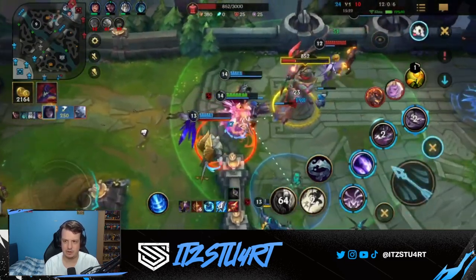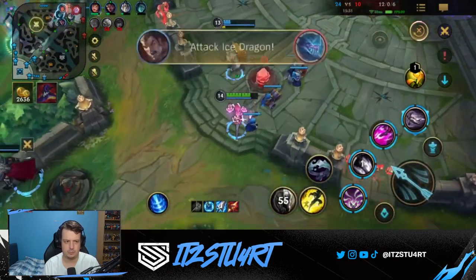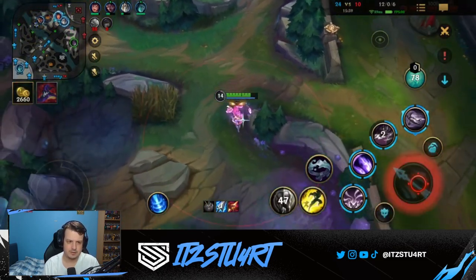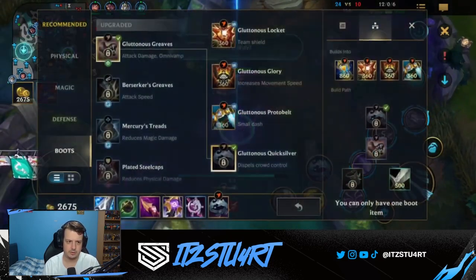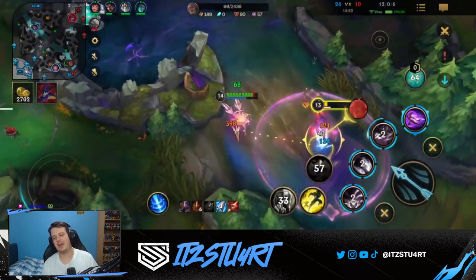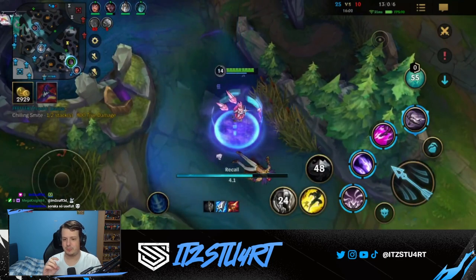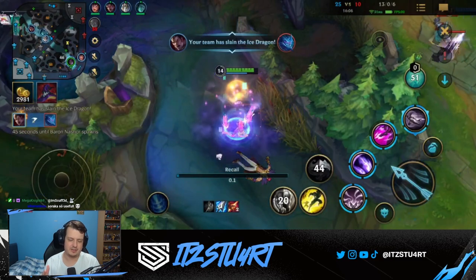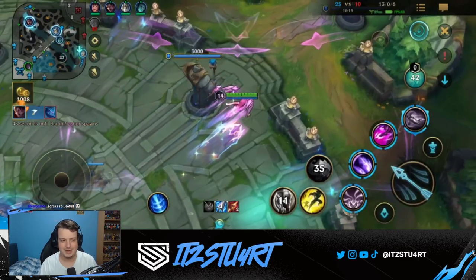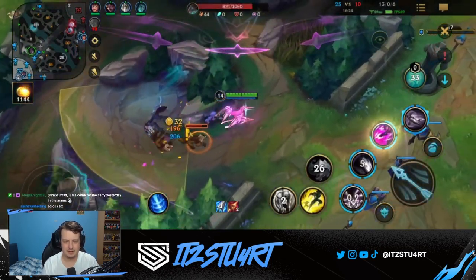A highlight moment: I used my Quicksilver boot enchant with perfect timing against Sett's ultimate. The boot enchant grants brief CC immunity, and Sett couldn't land his ultimate on me. As a result, Sett just created distance between us, which actually benefits me since he needs to be close to deal damage. Perfect QSS timing like this can completely negate an enemy carry's entire combo and keep you alive.